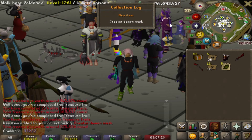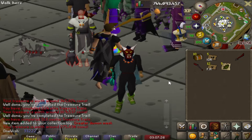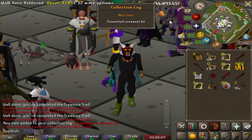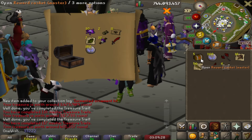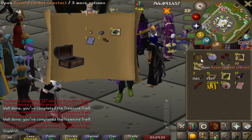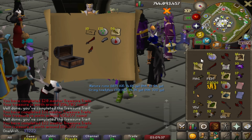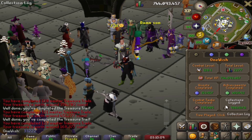The first master casket gives me a greater demon mask — it kind of looks like the Halloween masks. No way, a tormented ornament kit! That's so dope. Last casket for nothing, but I can't complain after getting that ornament kit.